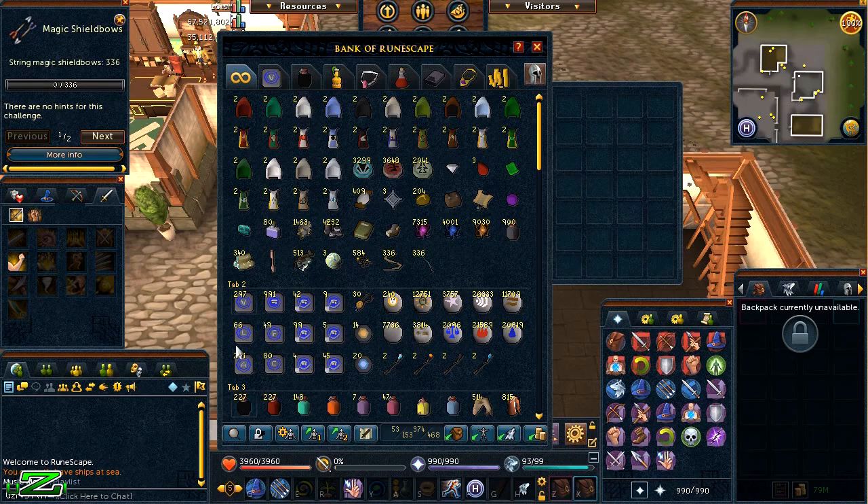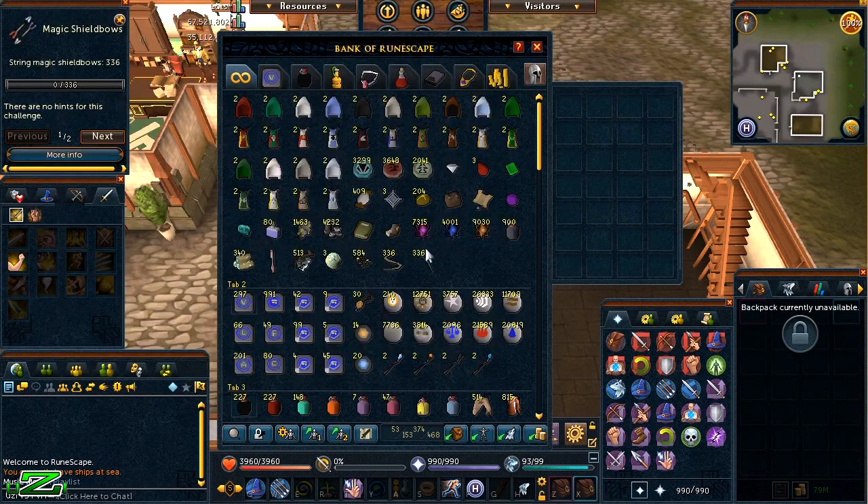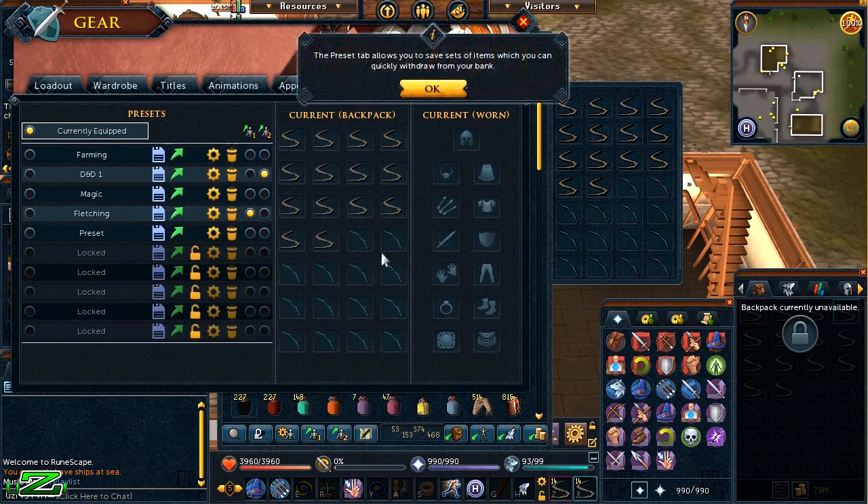Now if you click on this button here with the gear icon, it shows you the loadouts menu. If you remember, you have five of these available as a member, whereas free-to-play players only have two. It shows you what you currently have equipped — I currently have nothing. This works for inventory as well as gear, so if you're doing this for a certain boss, you can put the right gear on, set the right inventory, and then save it.